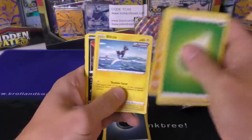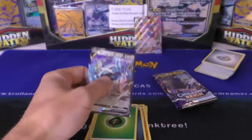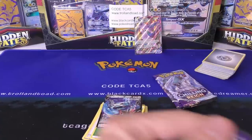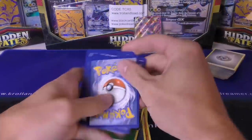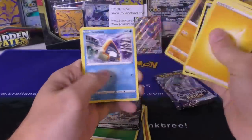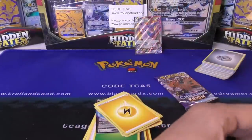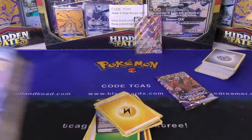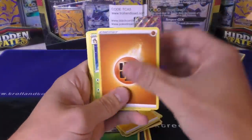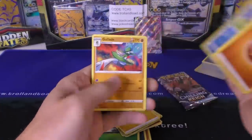Brawly — Chilling Reign pack. We got a Metagross V! At least we hit another one, got three more packs to go. Next pack — Peonia. Skullpeed. Next Chilling Reign pack — there's a Lycanroc. Don't see that one printed too much.